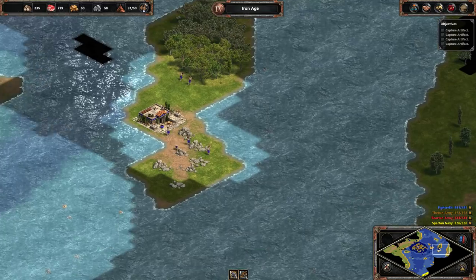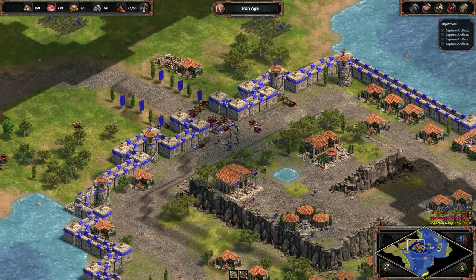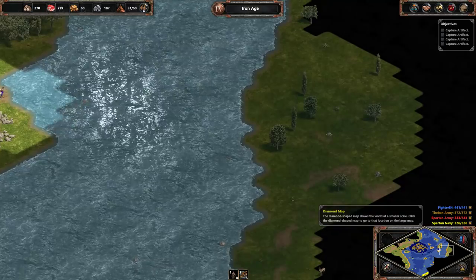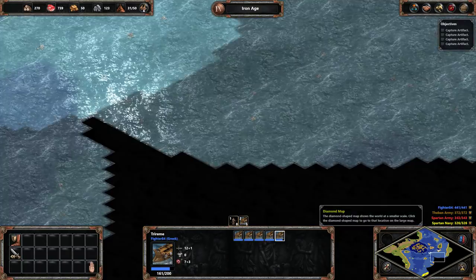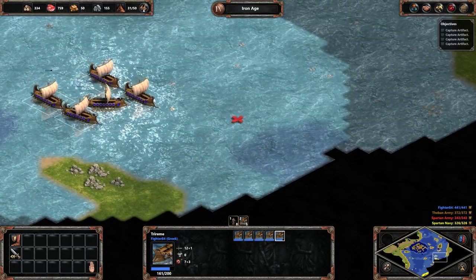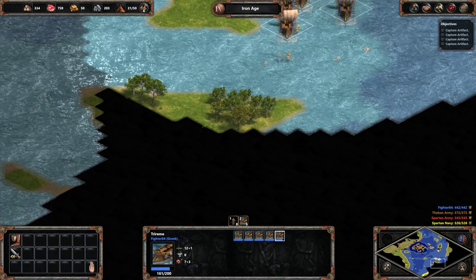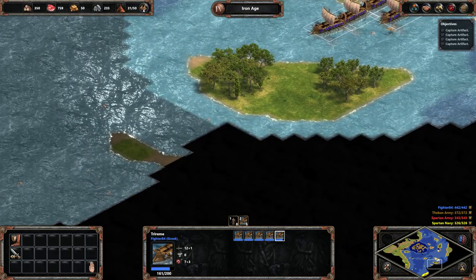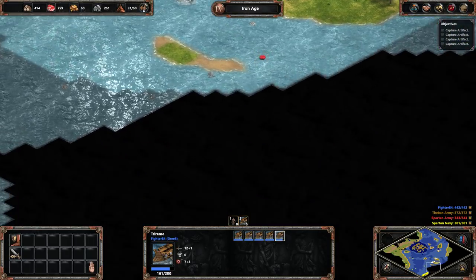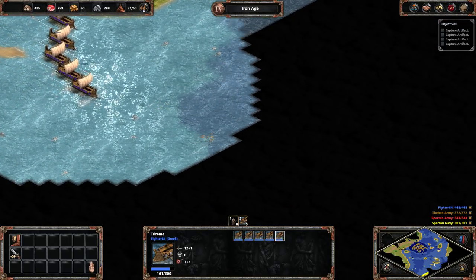There are quite a few ships right here. Let's get some stone, just in case we have to build more towers. I need gold though — that's kind of a big deal. I could try and explore, but I can't really get too close, probably. It's kind of an interesting mission. Looks like the Spartans have kind of let off a little bit. This kind of makes me want to play Total War Rome 2 with the Wrath of the Sparta campaign.